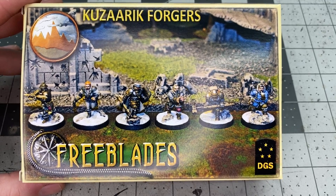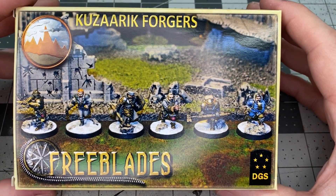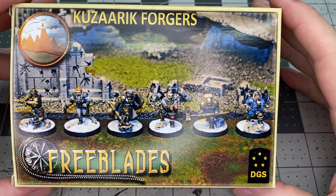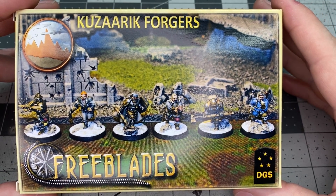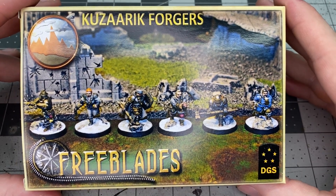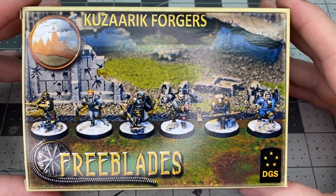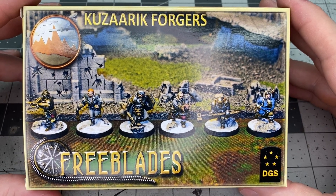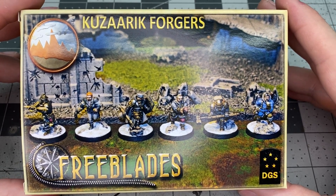All right, here we are. We've got the Free Blades Kazaric Forgers starter box. Now this box set comes with six figures pictured here. It doesn't include any rules, but the really cool thing about Free Blades is that the rulebook currently is $10. It is a PDF but it is also a living rulebook — so once you buy it, any updates or changes are automatically pushed to you, so you don't have to keep buying army books and updated rulebooks all the time. That is a pretty cool thing.